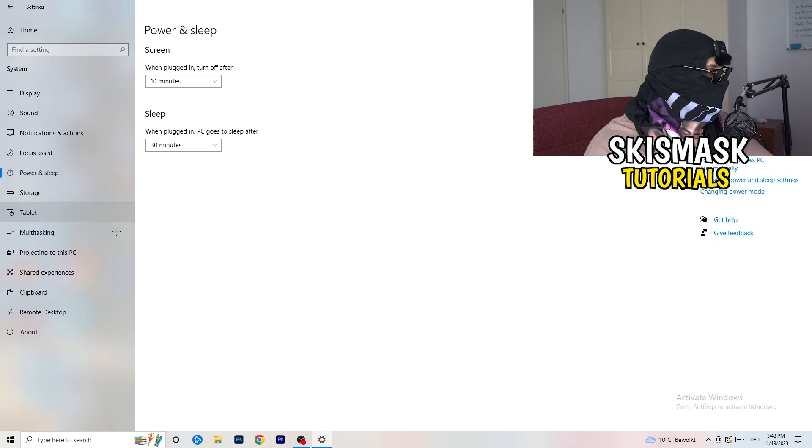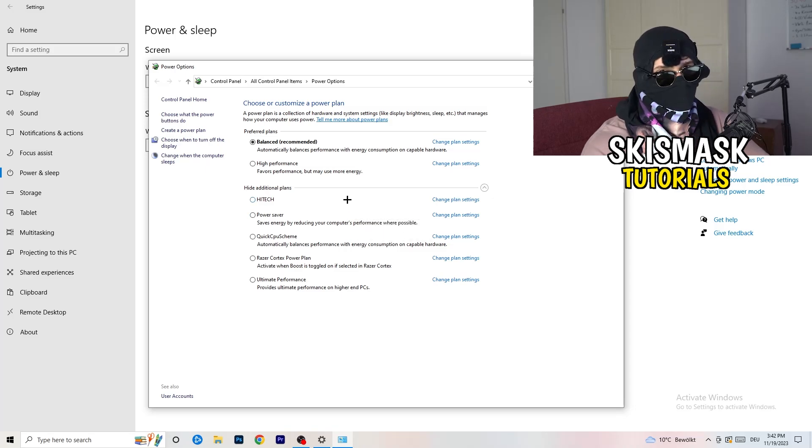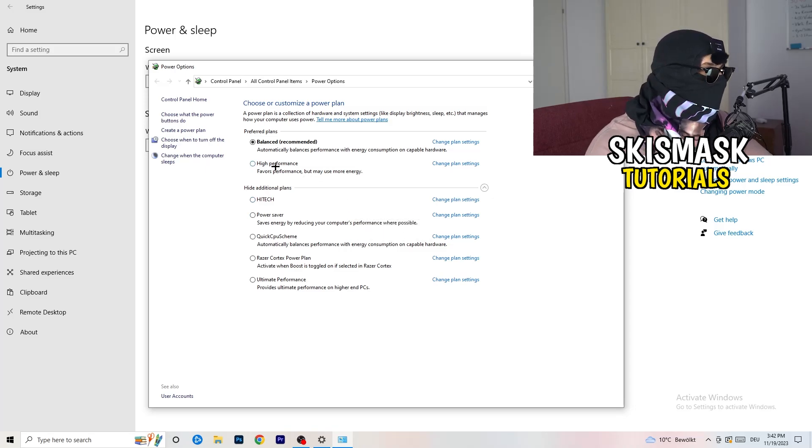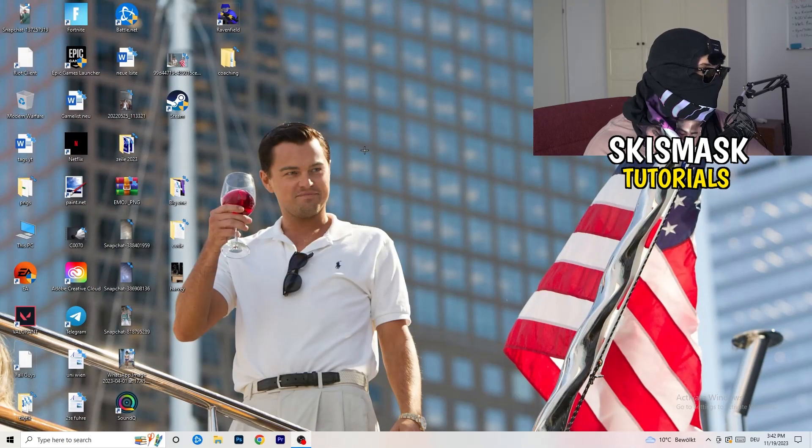Go back and hit Power and Sleep. On the right-hand side, click Additional Power Settings. Some PCs work better with different settings — I have Balanced, but you can choose High Performance. Click the little dropdown for additional plans and choose what works for your PC. Not every PC works the same with every performance mode, so check it for yourself. Once finished, close the settings.